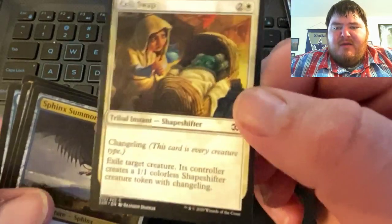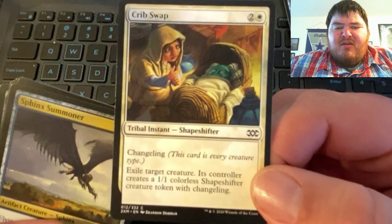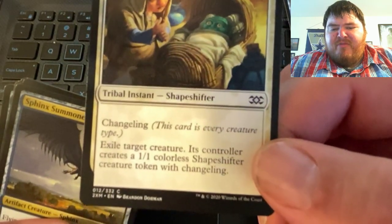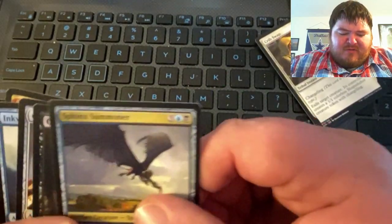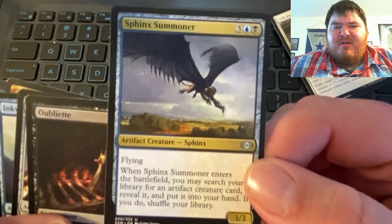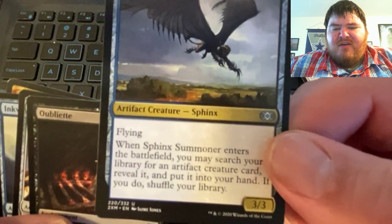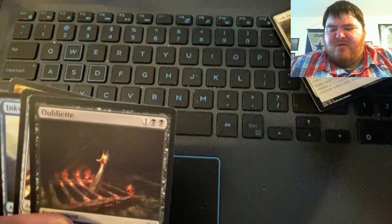This is the last common — Crib Swap. Changeling: this card is every creature type. Exile target creature; its controller creates a 1/1 colorless shapeshifter creature token with changeling. Then we're into uncommons. There's an artifact creature — Sphinx Summoner: when Sphinx Summoner enters the battlefield, you may search your library for an artifact creature card, reveal it, and put it into your hand; if you do, shuffle your library.